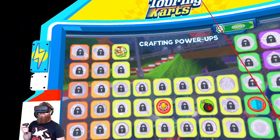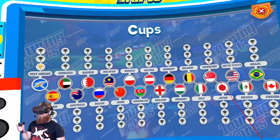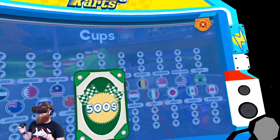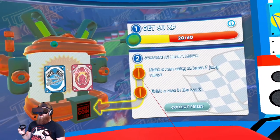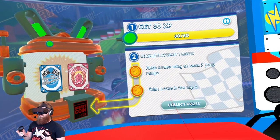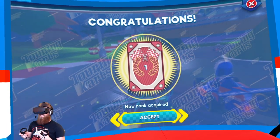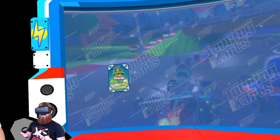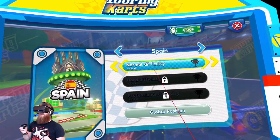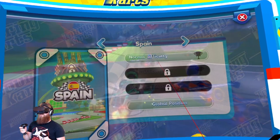We have $1,100 to spend — these are things to unlock. Test circuit, 500 bucks! I did use seven ramps — collect prizes, yes! We got a new rank and a new track: Spain! Let's use it. We can do it on hard — let's check out Spain, a new course.